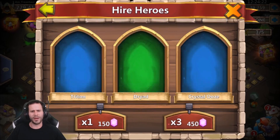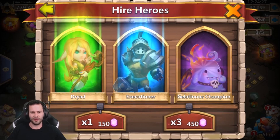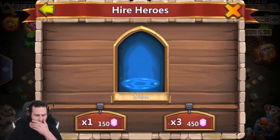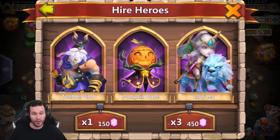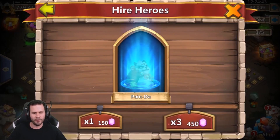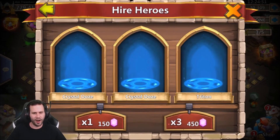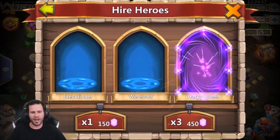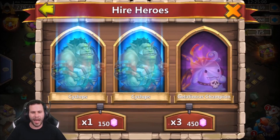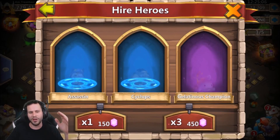We got 10,000 gems left. T-Dizzle says roll to zero gems — are you sure, Dizzle? Come on Zvalan. We got Medusa, Ninja — a triple legend! How are we going to get a triple legend and not see the new hero? We got crystal ooze action which we do not want to see. We're rolling to zero gems now — hopefully this pays off. Two Harpy Queens back to back. T-Dizzle, you deserve it — if anybody deserves it, you're the man.